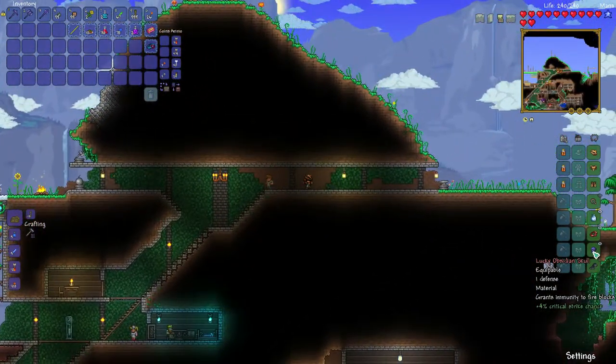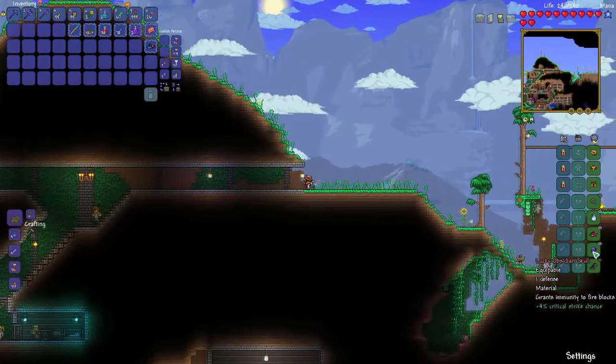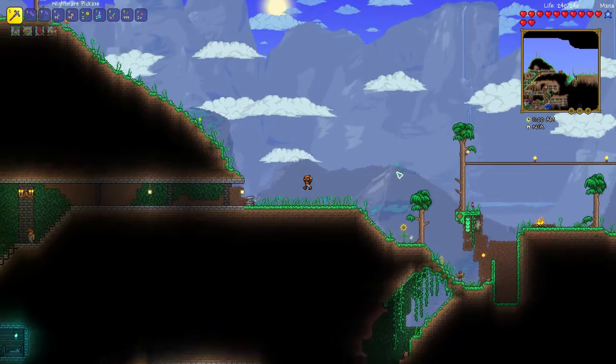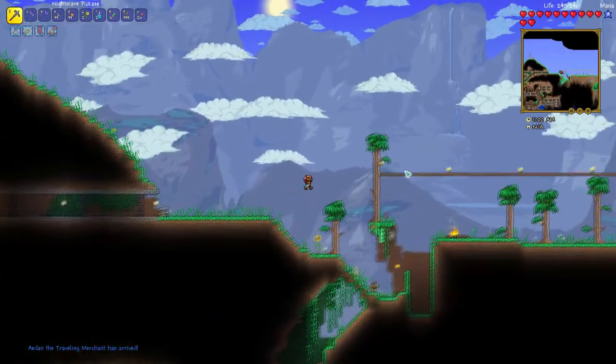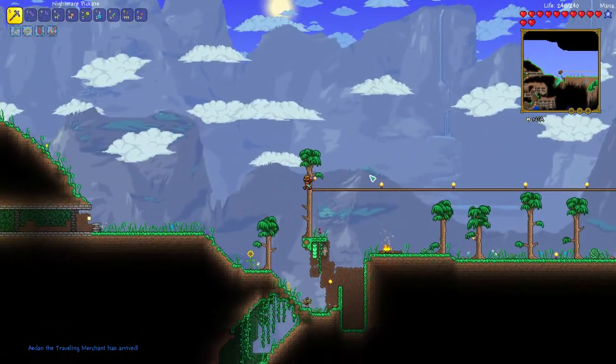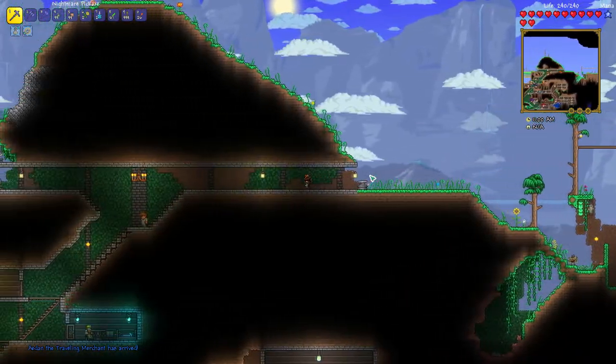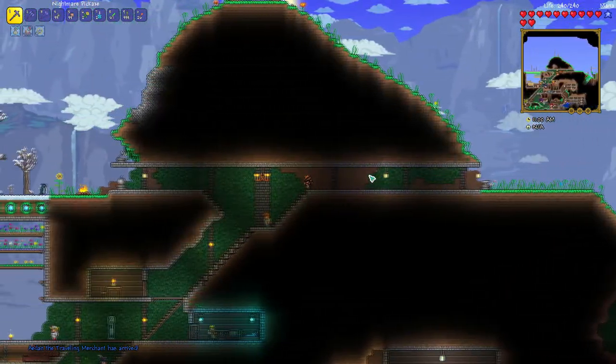What the obsidian skull does is it makes me immune to fire blocks — fire blocks such as the meteor. I'm going to finish mining the meteor out as soon as I talk to the traveling merchant who just showed up. Your timing is great. Let's go down here and see what he's got.